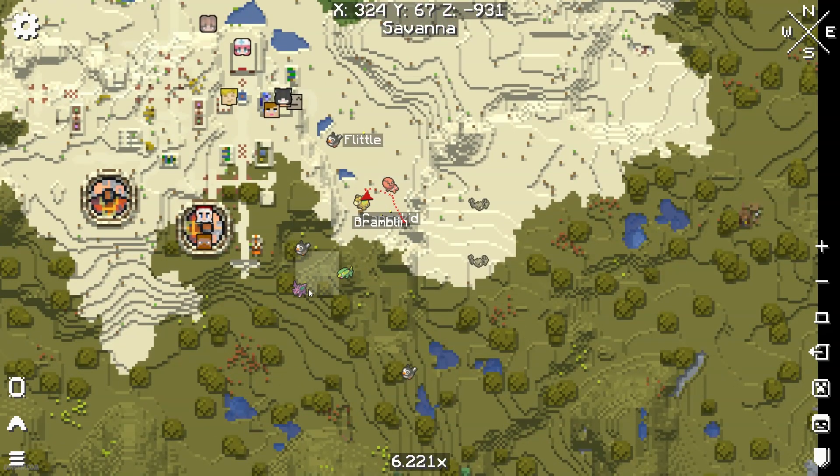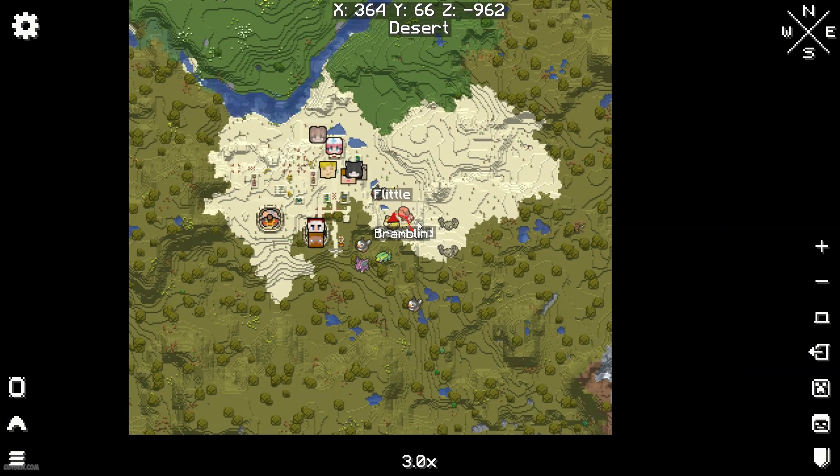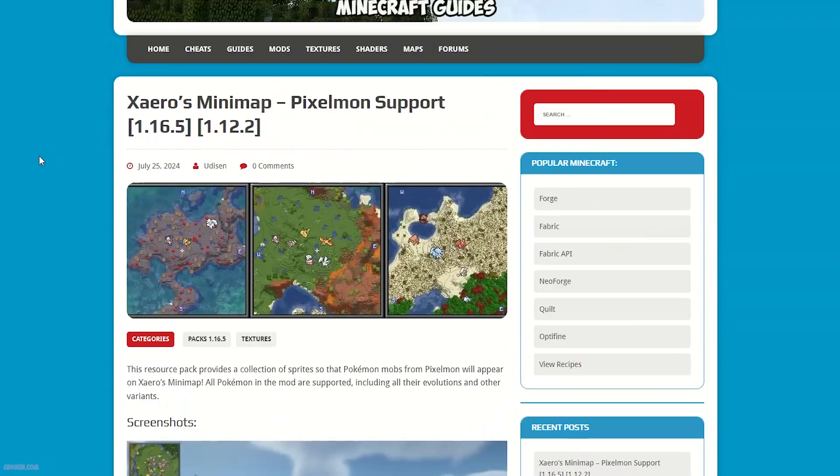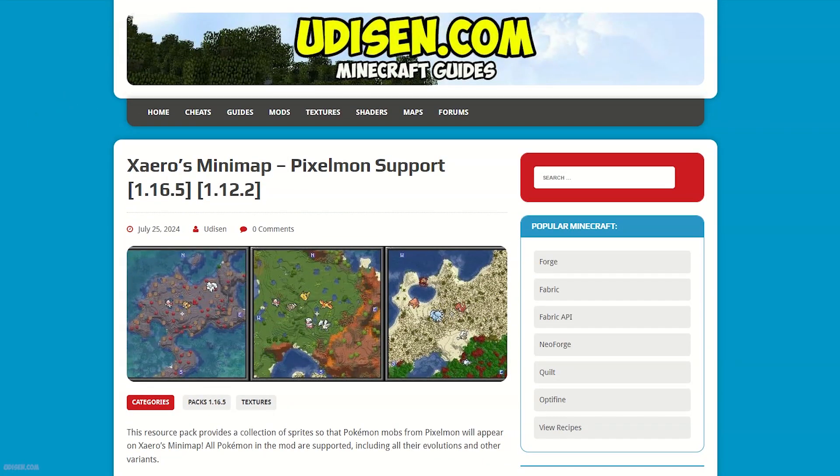As you can see, I can see all my Pixelmon on the Big Map and on the Minimap — everything for you. Let's go. Step number one: you must download and install several mods.